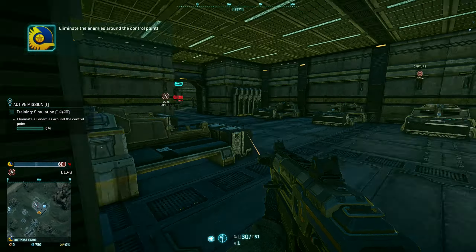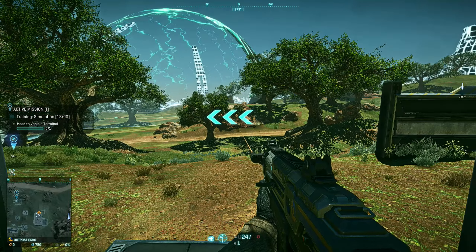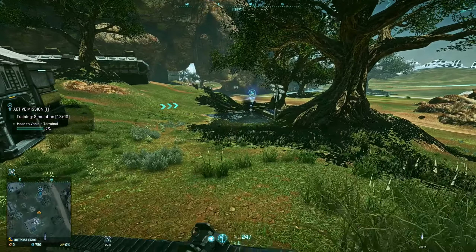Open the map. How do we put a waypoint? Right click — personal waypoint. According to the tutorial we need to get a vehicle, so let's follow the goal marker. I think there's a vehicle over there.